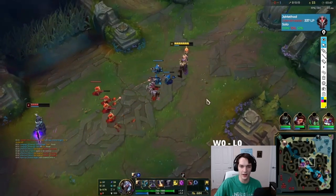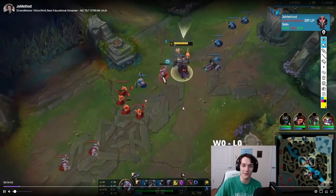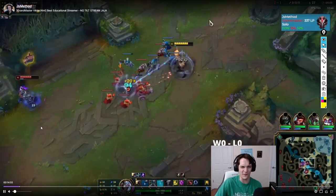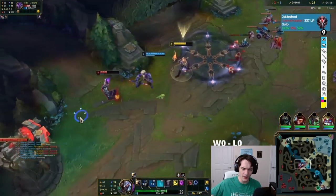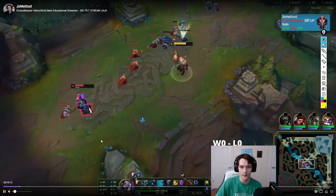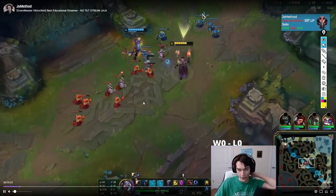I'm pinging assist so my jungler notices I have a freeze. Every time Kassadin steps up to last hit I'm going to auto him a lot, get my mana regen from the Doran's Ring. I'm farming First Strike, last hitting well, trying to say: if you step up for a minion, that's not free — I'm hitting you. We have a big freeze on Kassadin. Our goal isn't necessarily to solo kill him pre-six; if we can, great, but it's to create a big enough lead to shove and roam later.